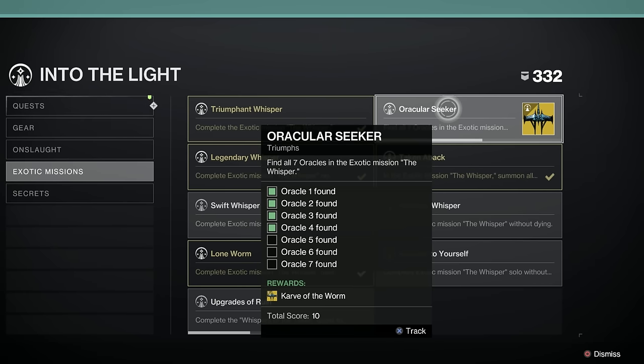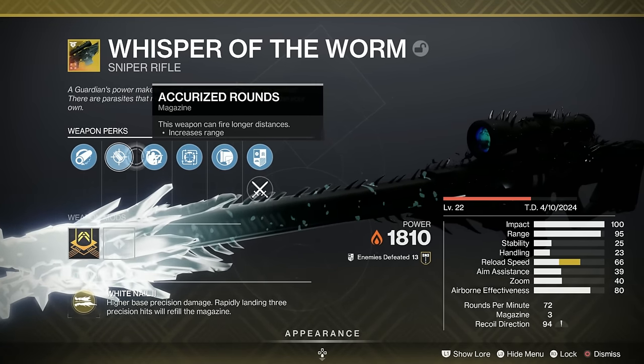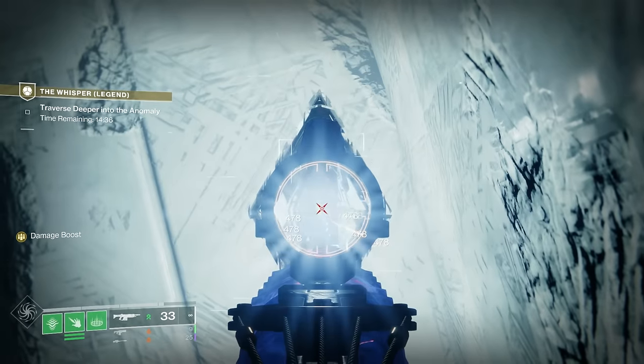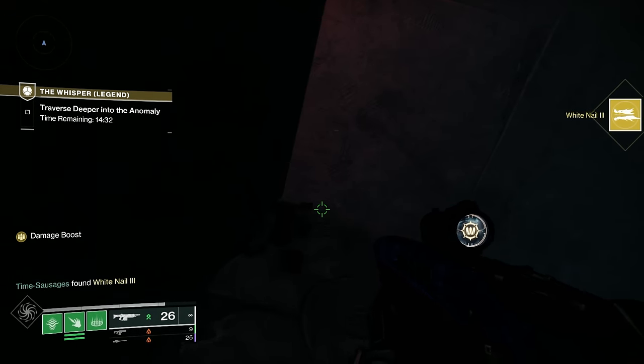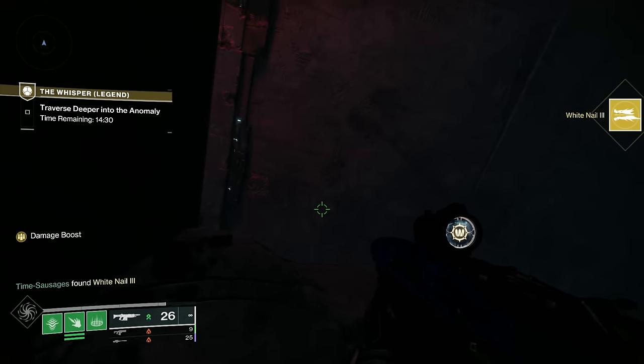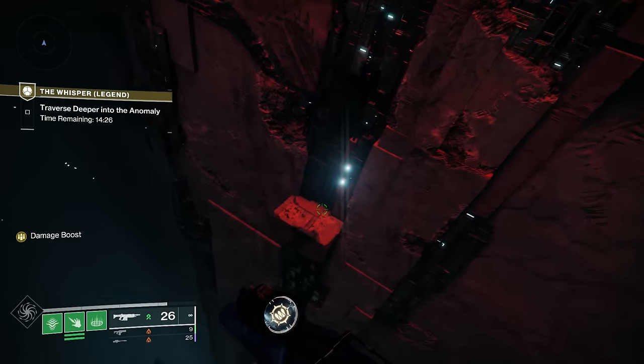My advice is just start a legend run so you can get the blights and the oracles in one run, but don't look at that run as something you're going to complete and get to the boss. Just look at it as using it to collect all the collectibles so you can get the schematics for the ship. The oracles do get you the white nail intrinsic perks for the Whisper. You should be getting just one of these per week — I've got two, I've just had three this week and there's just number four to get.